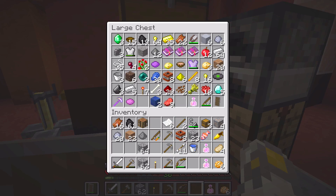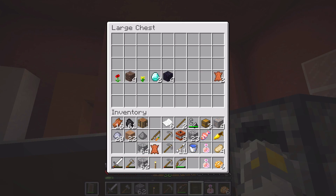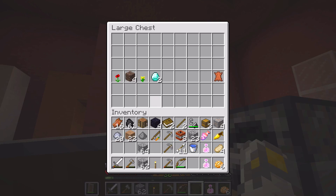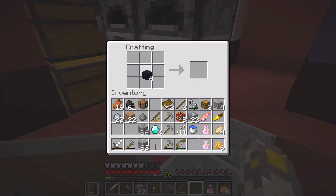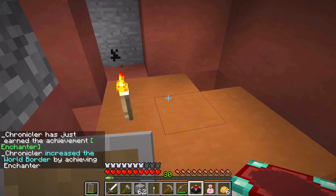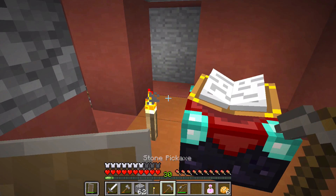How much leather do we have? Do we have any? We have to have some — yeah, okay, we do. There we go. Two books. Now we just need one book for this. Four obsidian, two diamonds, one book — one enchantment table. Sweet. We could set it up down here, right down here. I think this will work out.